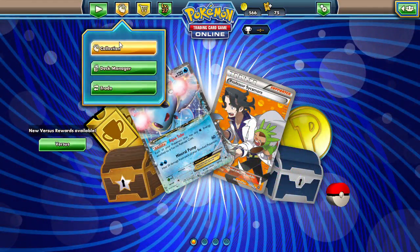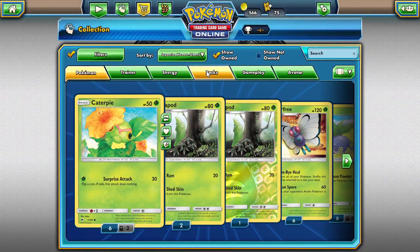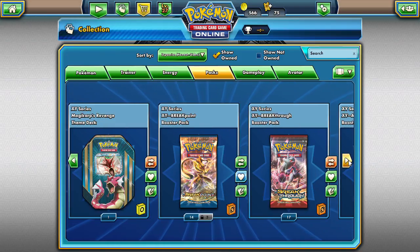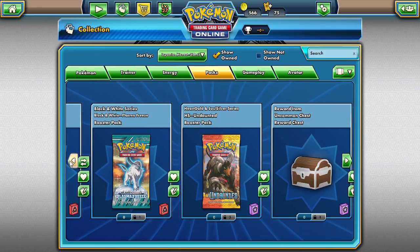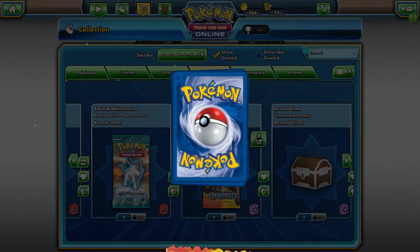Let's go to our collection. We are going to open up two more of these Undaunted packs — we got a couple of chests here too. We're going to open up two more of these Undaunted packs right now.